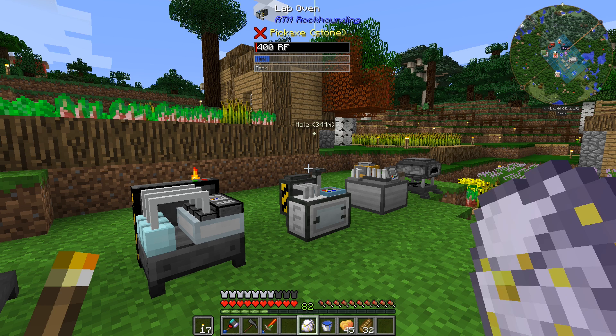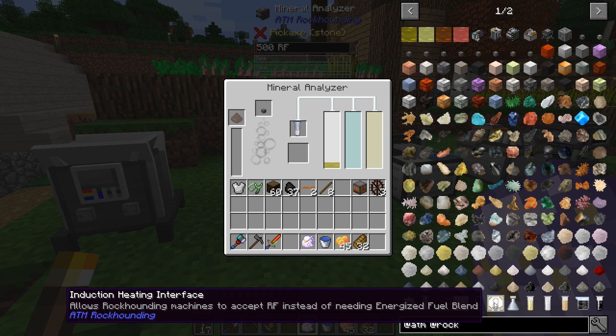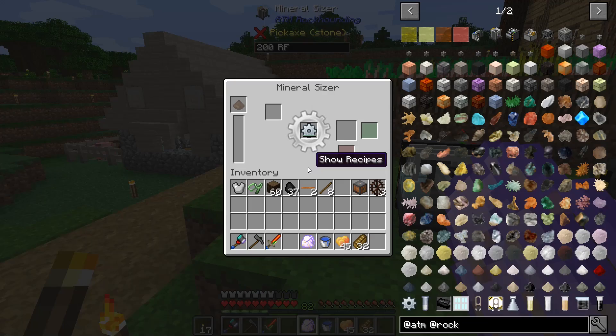So as I suspected, it wasn't going to be just straight RF into these machines. There is another step we've got to do to convert RF to energy. I was looking at the ATM rock hounding mod and I saw there was a heating element and then an induction heating interface. It says it allows rock hounding machines to accept RF instead of needing energized fuel blend. So to make one of these heating elements, we're going to want one for every single one of these machines, and I assume they go right in here.